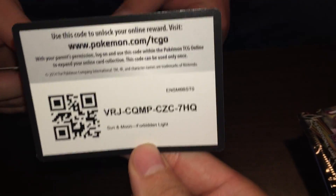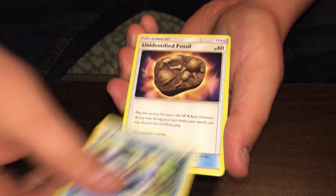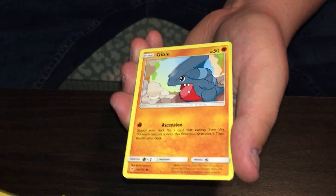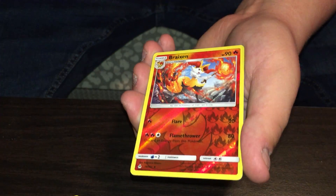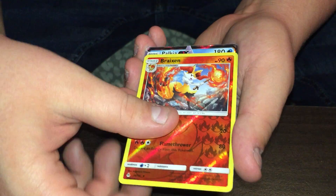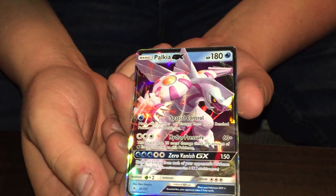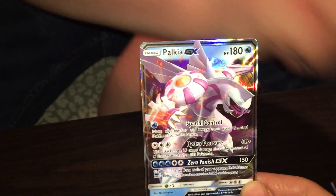They bumped the prices up — I think they're on to us. It's $30 for an elite trainer box now, not $25, but still pretty cheap compared to Walmart. Reverse holo... Braxien! And a Palkia GX — nice! I don't think we have a Palkia GX, that's awesome.